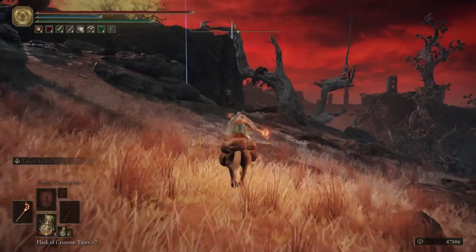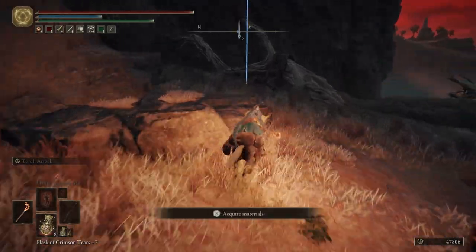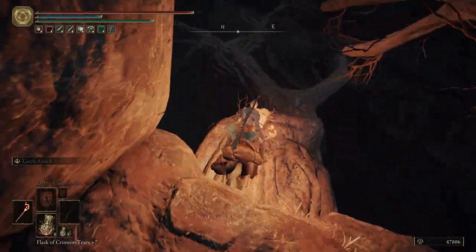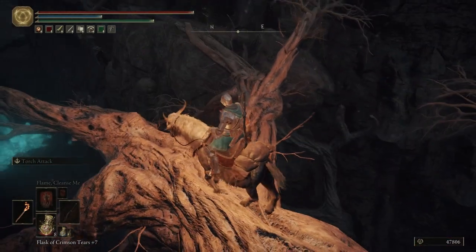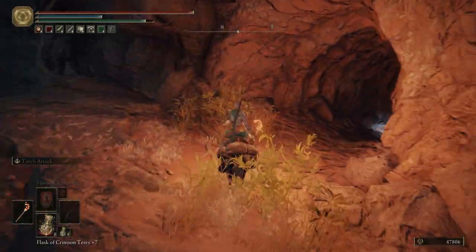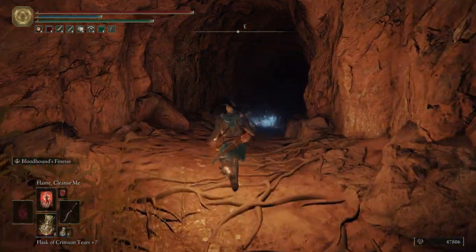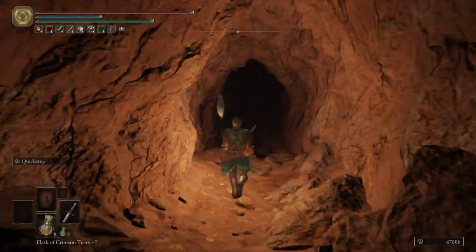Just be very careful — there is an Iron Virgin right here. We're going to be crossing a tree branch; it is very easy to be knocked off by her. So just take it slowly, but not too slowly that you get killed or knocked off. And then we're going to put our torch away — we don't need that. We're going to pull out our Dagger and two-hand it.